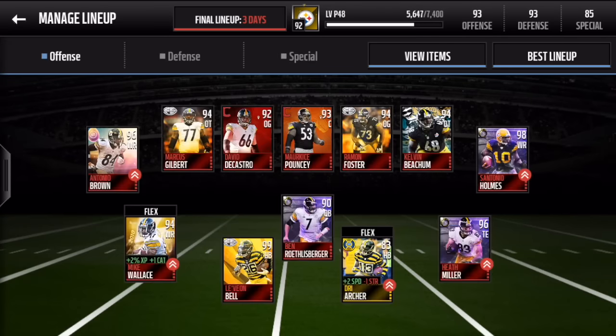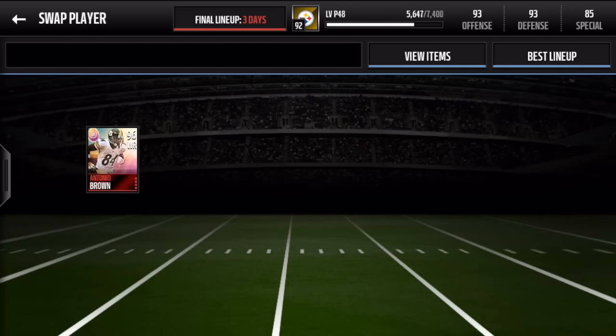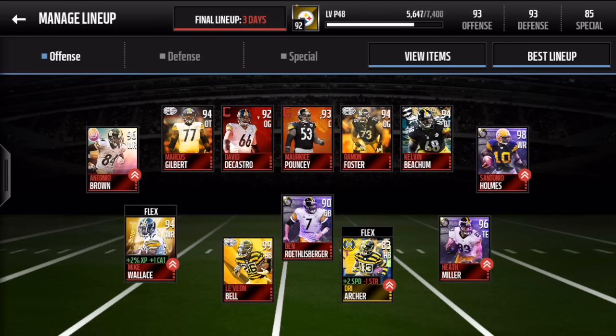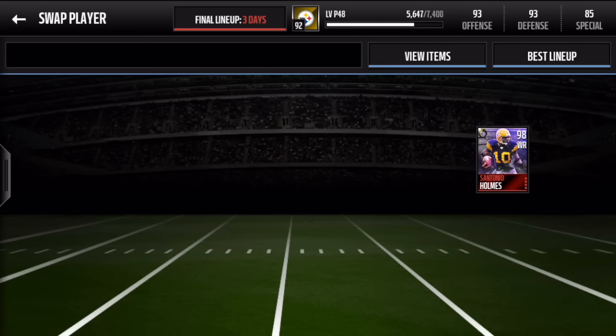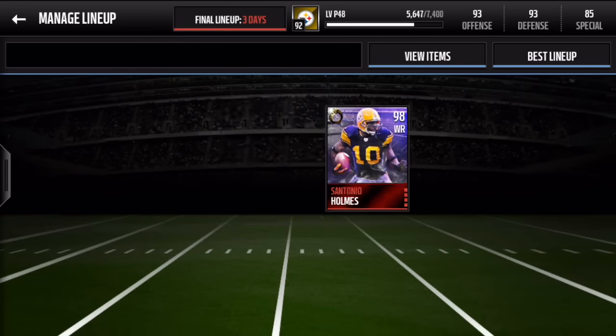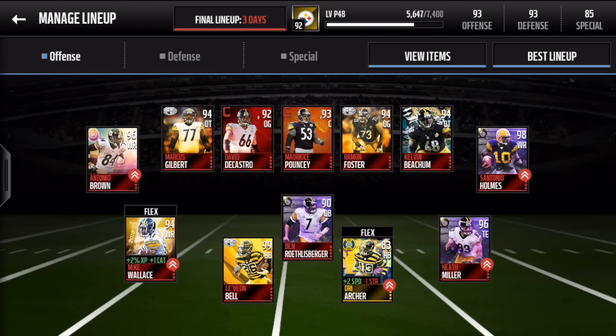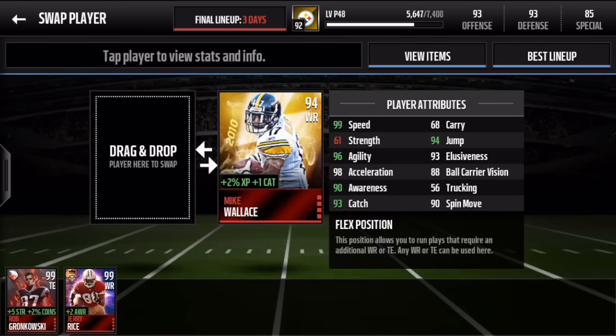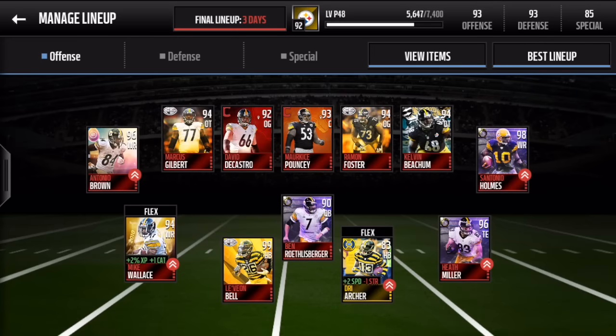Moving on to the receiving core, we have Antonio Brown Easter Edition — look at that sweet background — then we have the Road to the Ring Santonio Holmes, and we finish it off with the flex position Mike Wallace Flashback Edition, which is a pretty cool card. It has 99 speed, which is awesome.